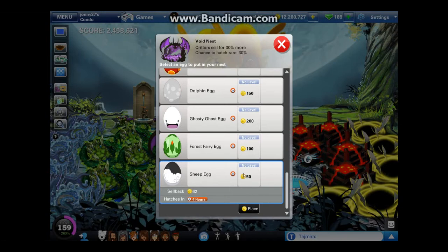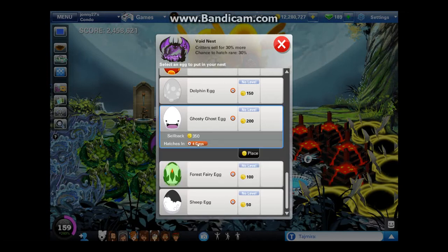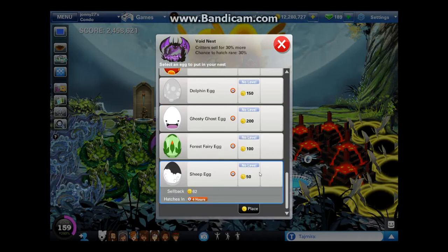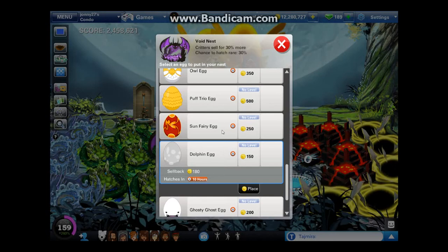The sheep egg has a cost of 50 and sells for 62. The profit and profit per hour are based only on the sellback, not the 30% more you get from upgraded nests. You get a 12-coin profit, which is 3 coins profit per hour. The forest fairy egg has a profit of 45 coins, profit per hour of 1.875. The ghostly ghost egg has 150 profit and profit per hour of 1.5625. Surprisingly, the sheep egg is actually the best of these three to lay, because it has the highest profit per hour — the others take a lot longer to hatch. The dolphin egg has a profit of 30 and profit per hour of 3, same as the sheep egg. The sun fairy egg has a profit of 120 and profit per hour of 2.5.